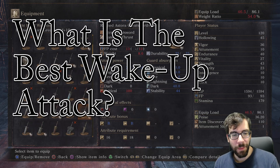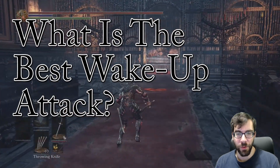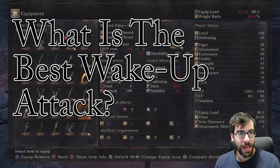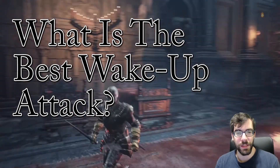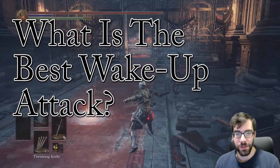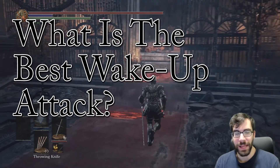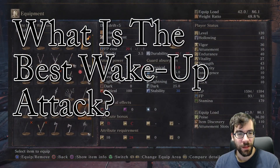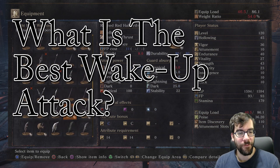I've seen it on just about every weapon — I've even seen a curved sword R2 spin attack somehow work. The Estoc is one of the more interesting ones where I've seen this work a lot; it's actually really good. You basically just do two R1s, and a lot of times the second R1 catches them even if they roll straight back. It's bizarre, kind of amazing.